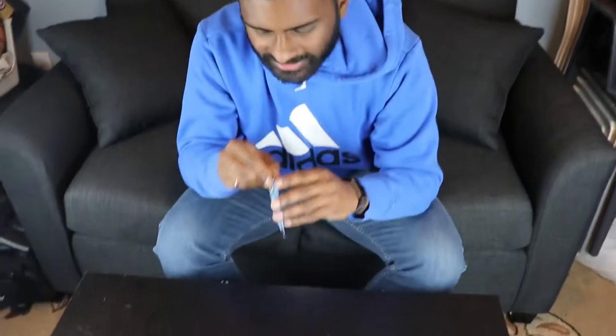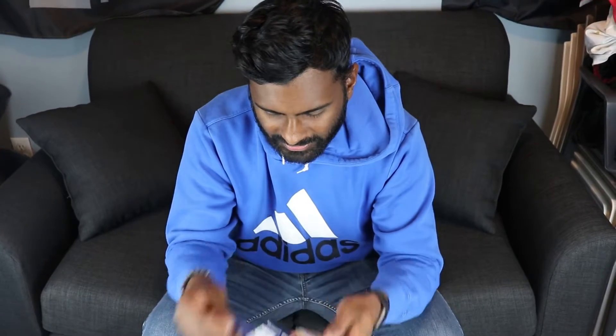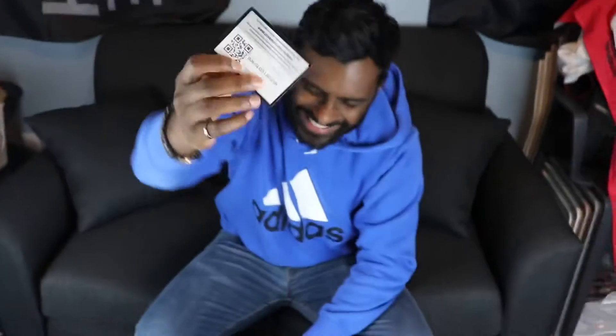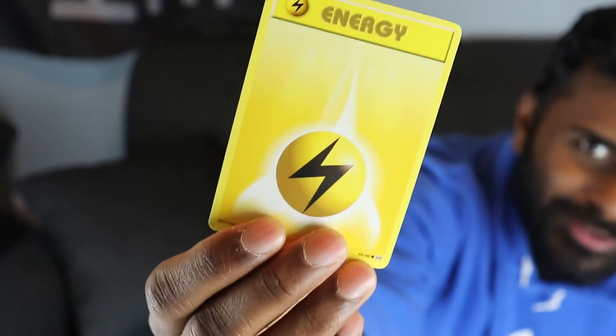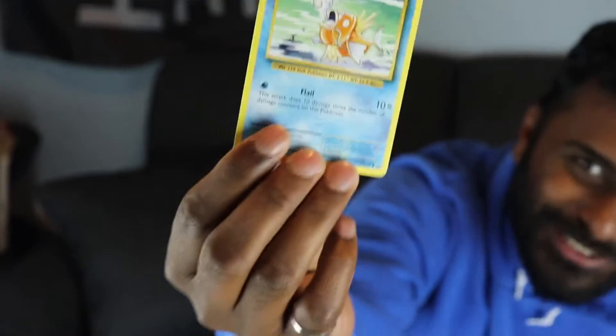Hopefully we get a rare card. Here we go. First card — an energy. That's light work but you still need these kinds of cards. Soft waste on Magikarp — we could use a Gyarados here, it would be real sweet.